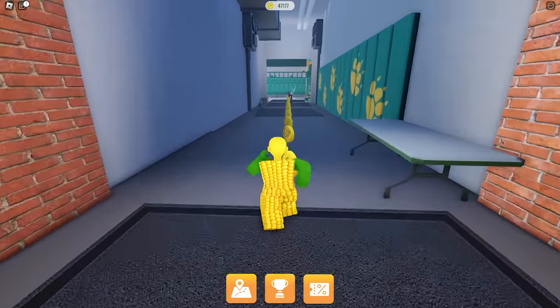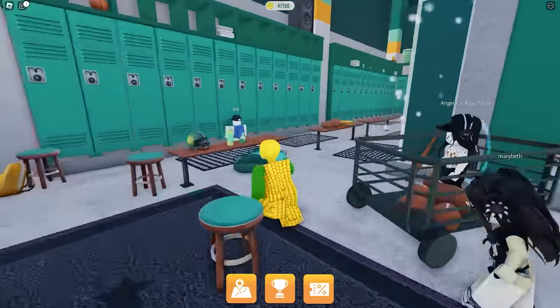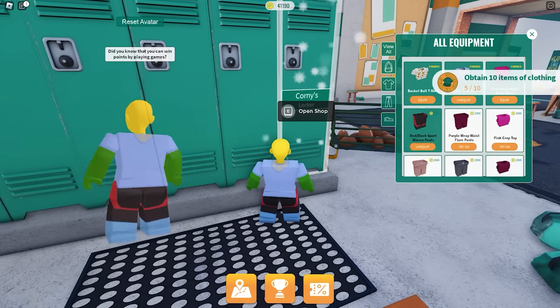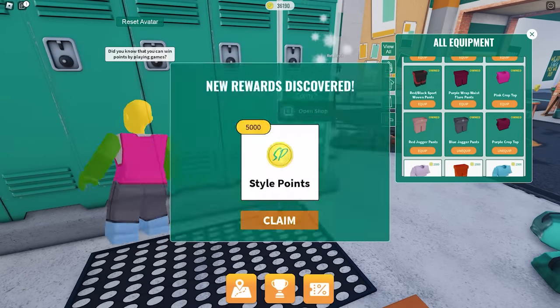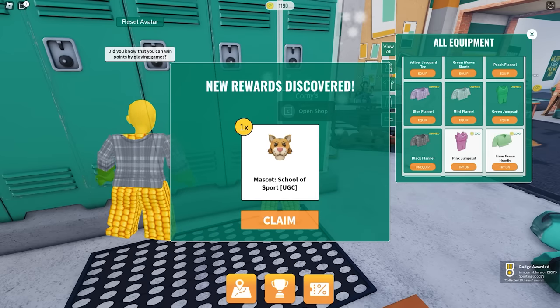We've reached it! Let's go back to our locker and purchase 20 pieces of clothing. Take your time buying them until you have 20. And now we have unlocked the mascot head — let's check it in our inventory.